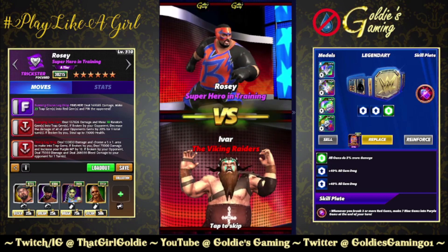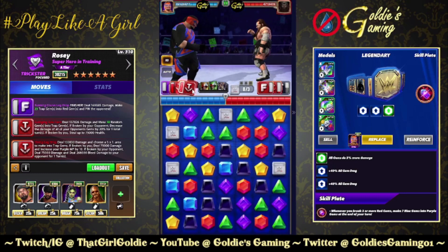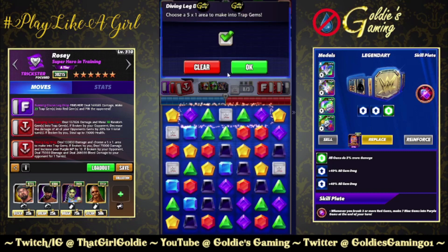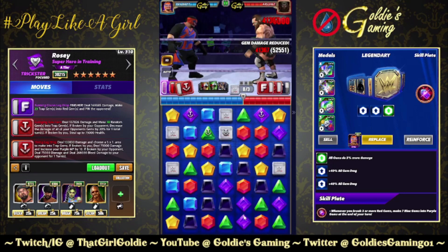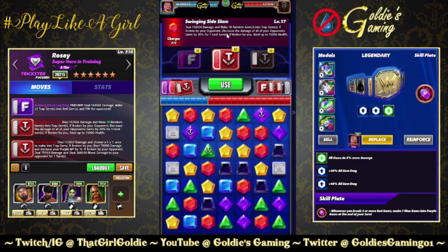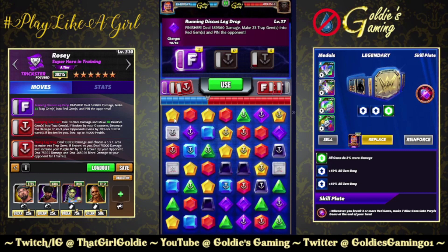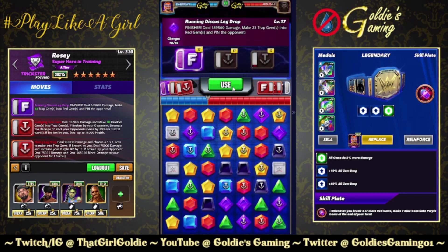It's a bird. It's a plane. It's Super Rosie! So we need to break one of these trap gems for us to get the finisher loaded. I'm going to take a little match here, then do the Swinging Side Slam to put out a bunch of random traps, and then the finisher. I'm going to go to one-time speed for the finisher animation because it's really neat.